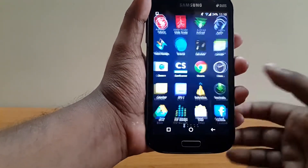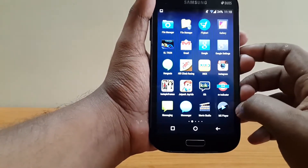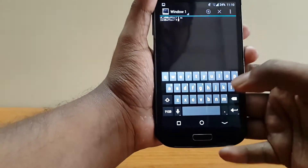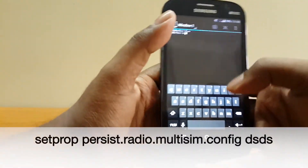So to do that, first of all you must have the latest update of CyanogenMod 11. Then go to Terminal Emulator. First, type SU and hit enter and accept the superuser permissions.